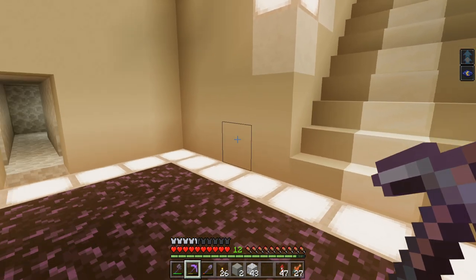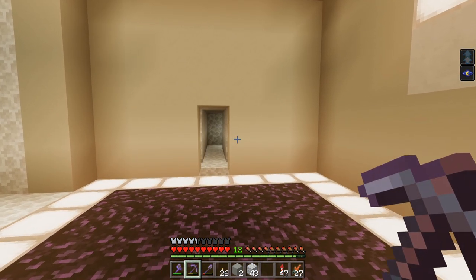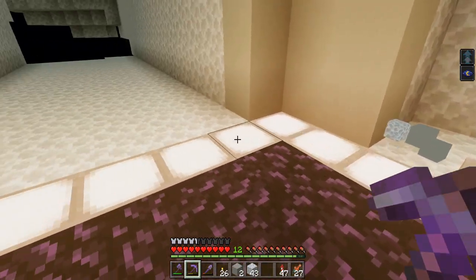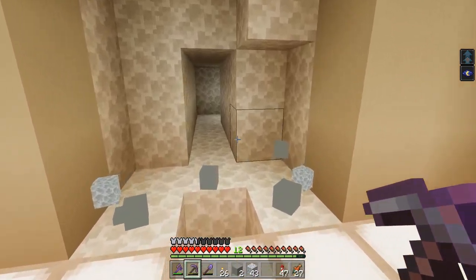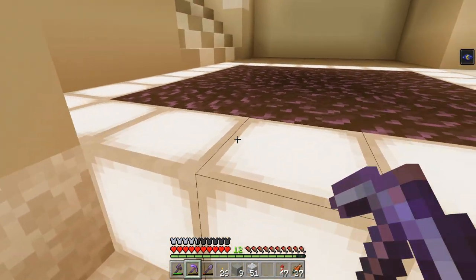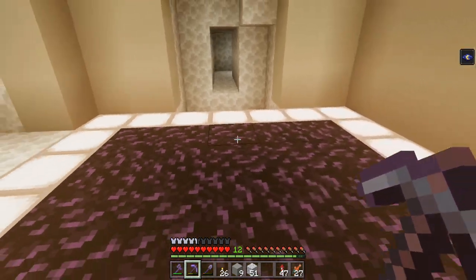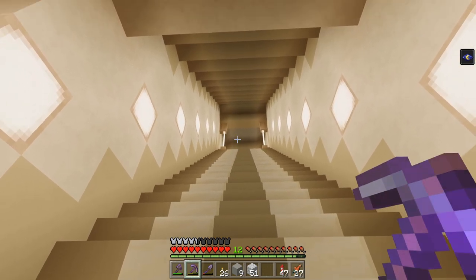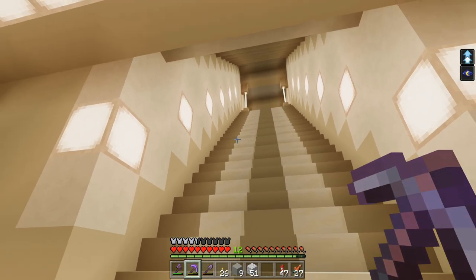I'm going to dig out a shuttle bay landing pad situation here. The good thing is I'll get a lot of endstone, which I'm in constant need of. The downside is this spawn point has to stay exactly where it is - you can't change it given Minecraft mechanics. So we're going to figure out how to decorate it better, probably using an elevator system instead of these stairs.